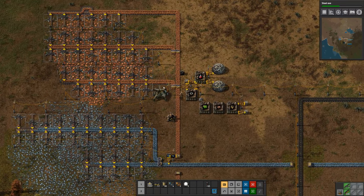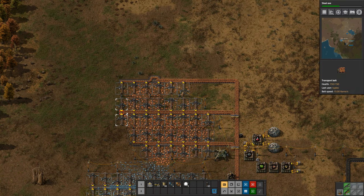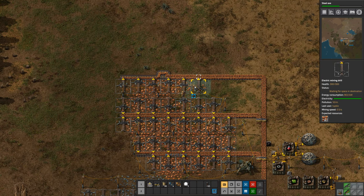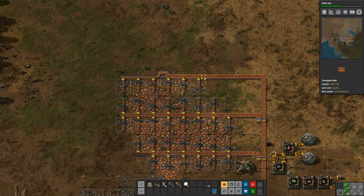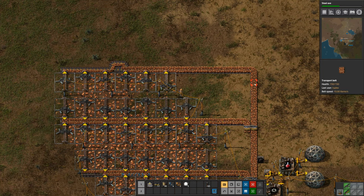Let me show you a couple of interesting things I did on the copper mine. Here I've got two belts that are covered by drills on both sides, so we get a fairly balanced output. Up here though there wasn't any ore to put drills on both sides of this belt. So if I had just run a single belt, I would just have these six drills only filling one side of the belt.